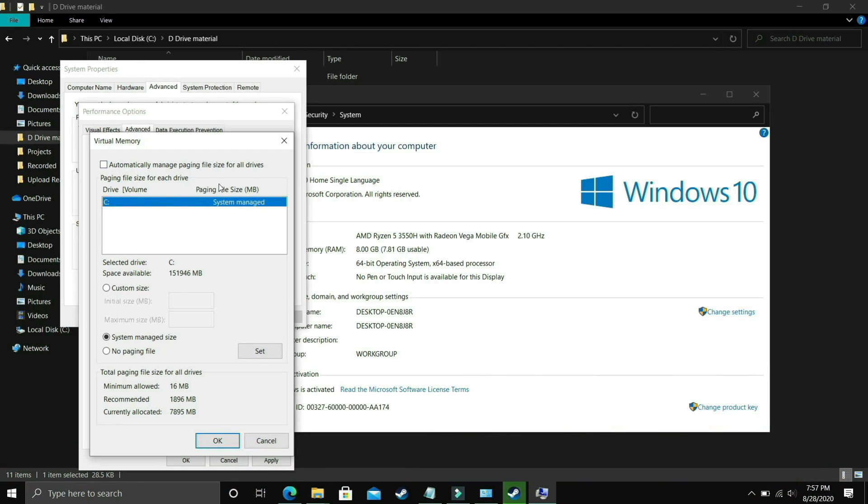Here, deselect 'Automatically manage paging file size for all drives', then select the drive in which your game is installed — for example, C drive or D drive depending on where your game is. Now select Custom Size. For the Initial Size, you have to enter the recommended size shown on screen. For me, the recommended size is 1896 MB, so the initial size should be equal to 1896.